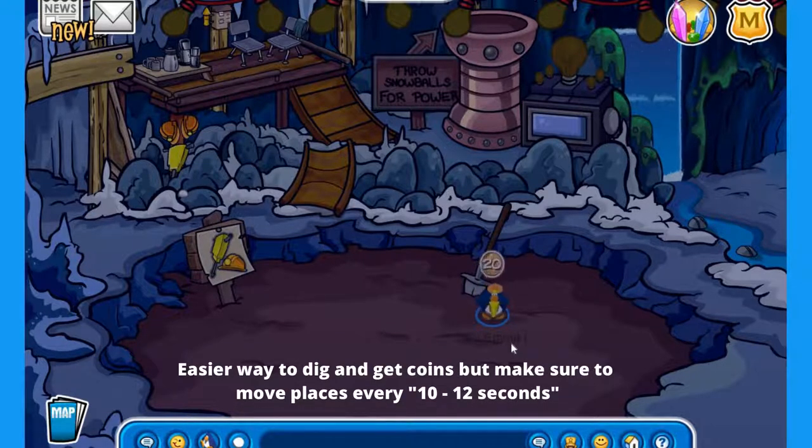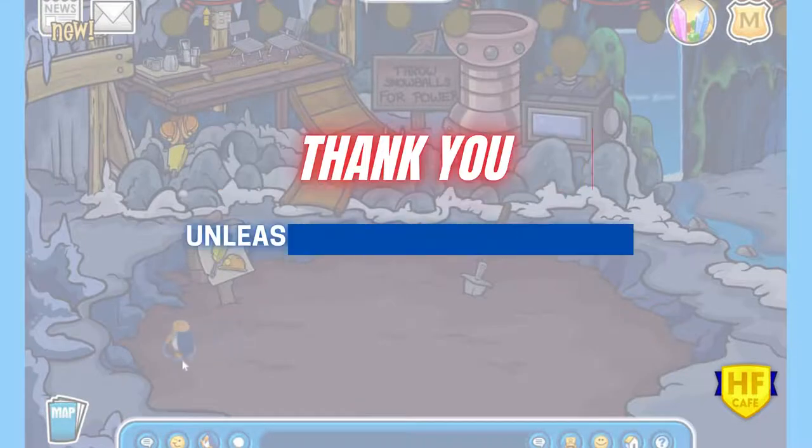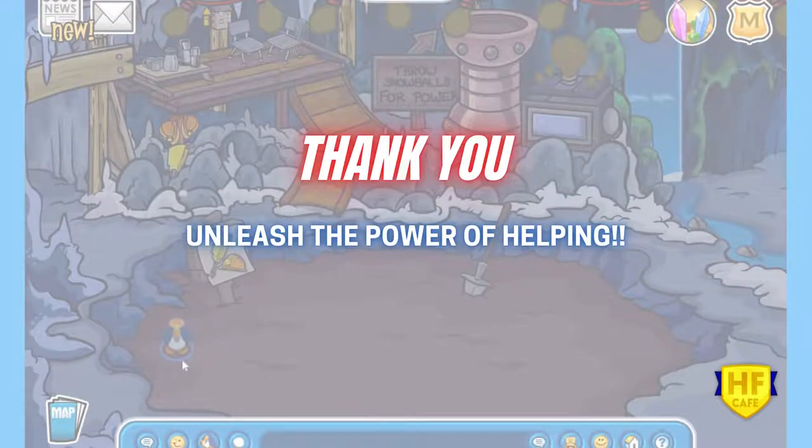This is useful if you are entering for an event and don't want to play any games. Also make sure that you move places from time to time, because after about 10 seconds without moving you stop getting coins. Go to the darker pits — that's where you get more coins. I hope you understood; if you have any doubts, let us know. Thank you.